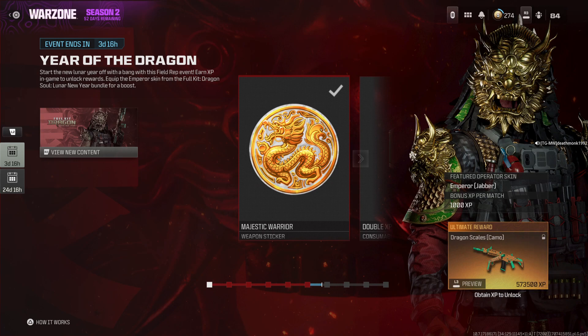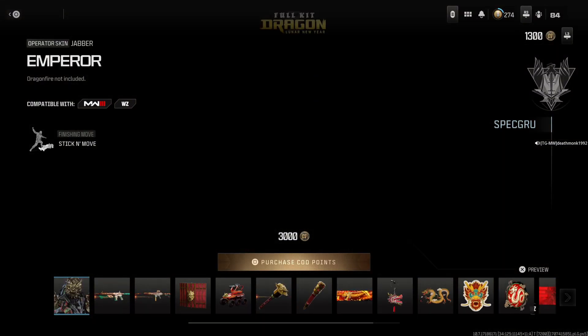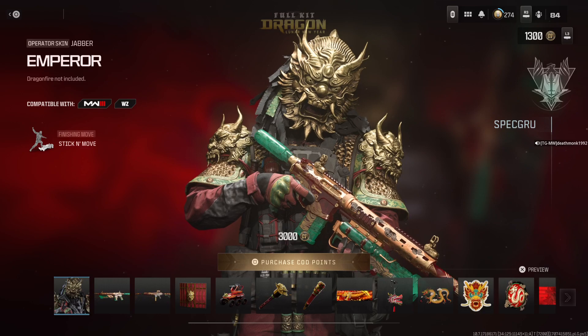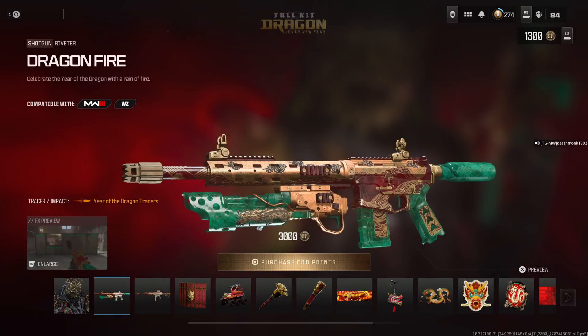You will notice there's also a bundle in here in the item shop. It's called Full Kit Dragon Soul Lunar New Year and it comes with the following items. As you guys can see you get the Emperor Operator skin for Jabba. There's also the Dragonfire Riveter shotgun with Year of the Dragon traces.